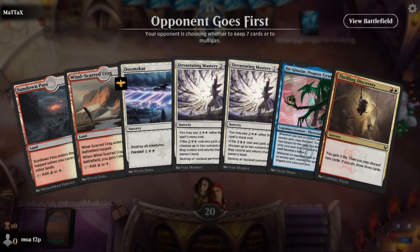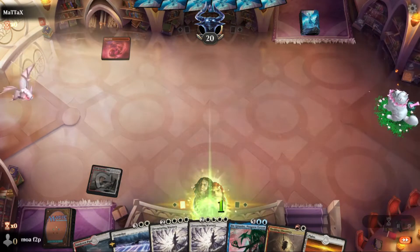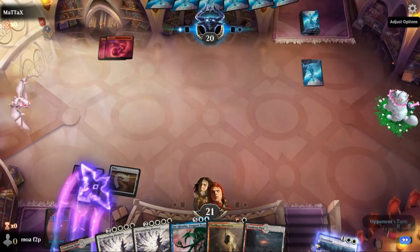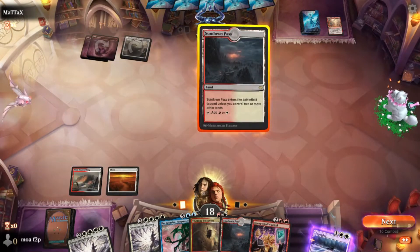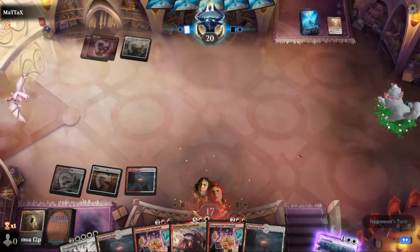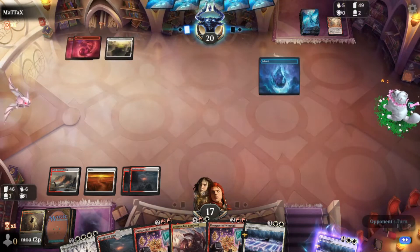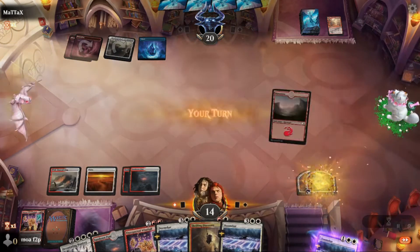Game two on the draw — this hand is fine, would like to hit an untapped land for turn two. Mountain first, then we draw our land — perfect. We can either foretell Doom Scar or discard-draw. We choose that. Opponent plays Dragons Approach — that's spicy! They may be on some of the same shenanigans we're on. Leave mana up for Windfall. Another Dragons Approach — whatever they have is coming for us next turn.